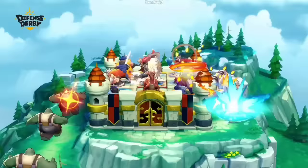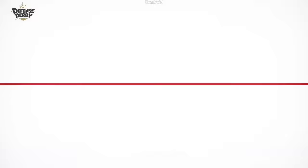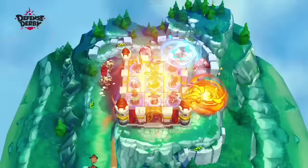My favorite hero is Leon, as it can create a shield if the monsters get too close to your tower. Since Leon is a human type, you need a human unit in order to be effective. My only tip is to get a Fire Mage as much as you can, because it has splash damage and burn. A 3-star Fire Mage can effortlessly clear a whole wave.